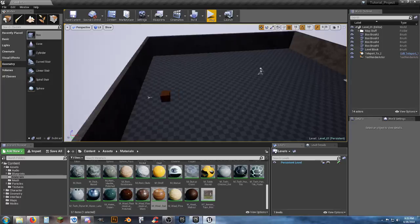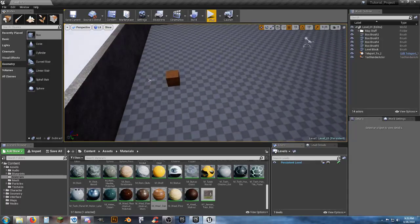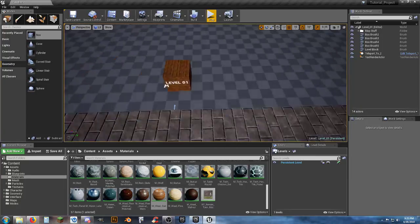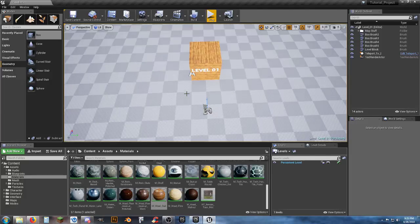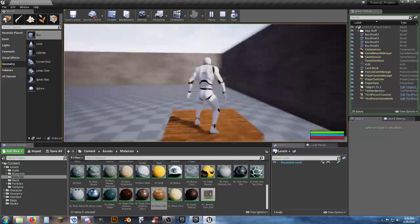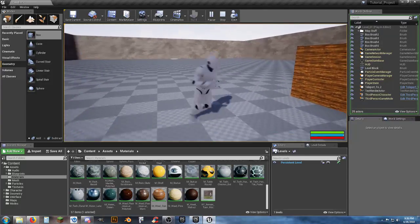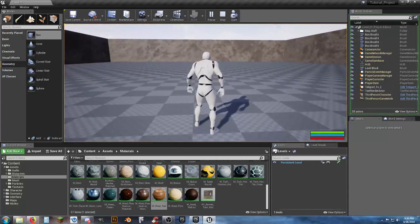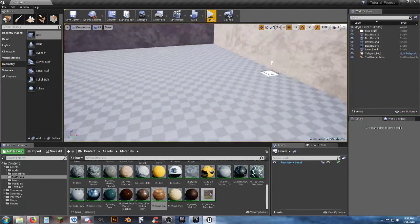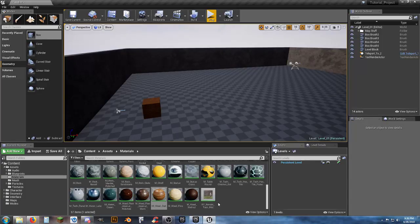For map flow, you want the player to do a little bit of everything they'll do during regular gameplay, but not make it too challenging. Right now our character can only walk and jump — no shooting, no crowds yet. So let's make the player actually do something to reach the teleporter but not make it impossible.